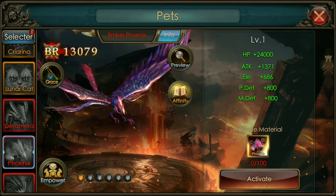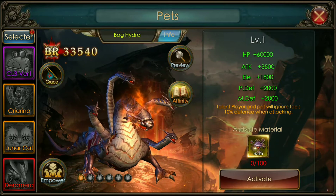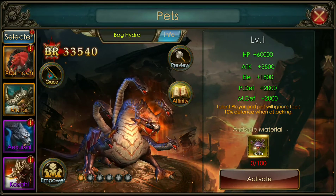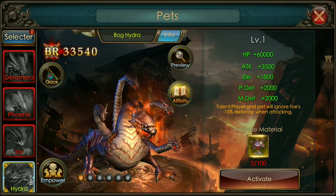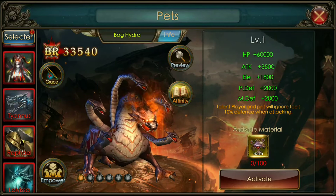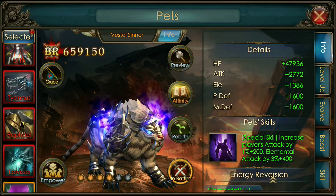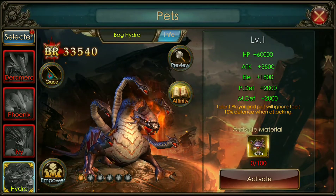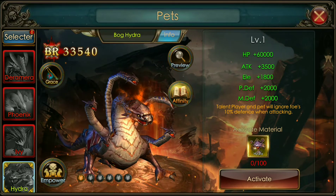These still cost a hundred as well, but I'm assuming this is going to be much harder to come by — like a cross-server event where you have to place in the top three to get him. Just to show you how powerful he is, look at the stats. Level one, rank one: HP 60,000, attack 3,500, elemental 1,800, physical effects plus 2,000. My rank four Sinner has 47,000 HP, attack 2,700, elemental 1,300. So my rank four Sinner is less powerful than the Hydra at rank one, which is just mind-blowing.